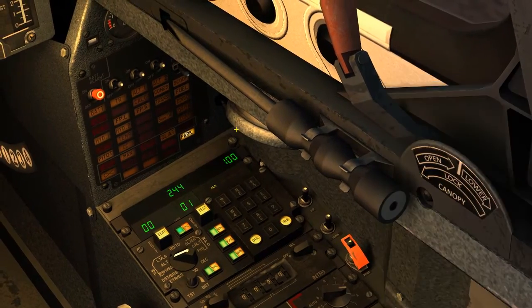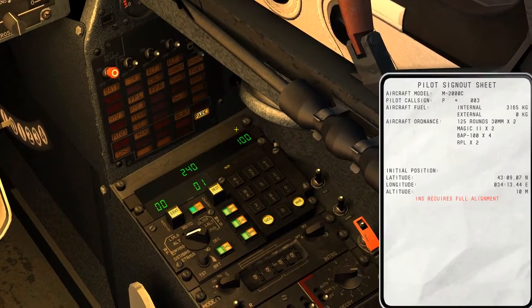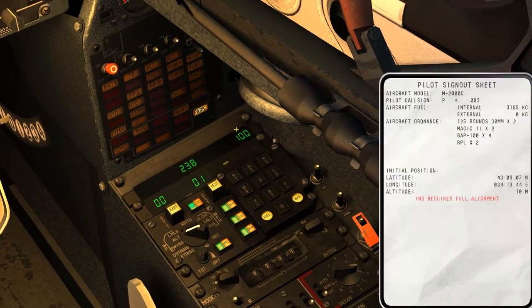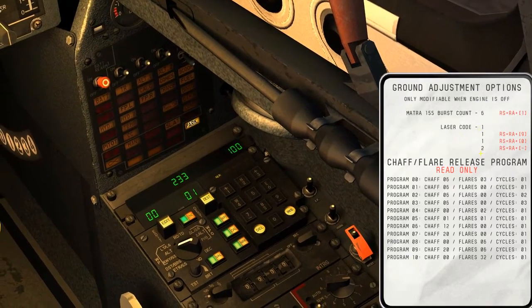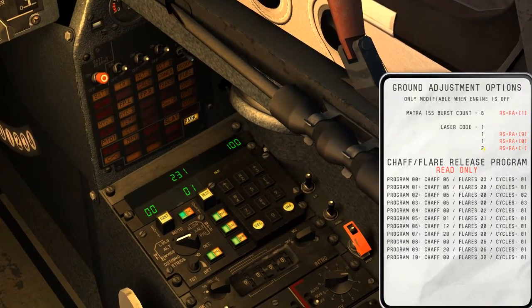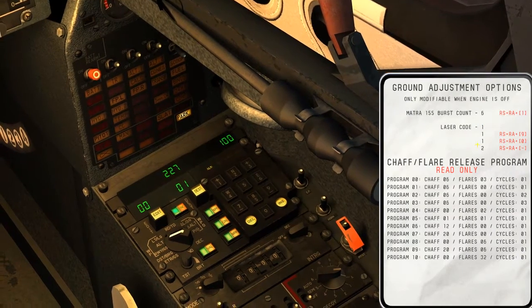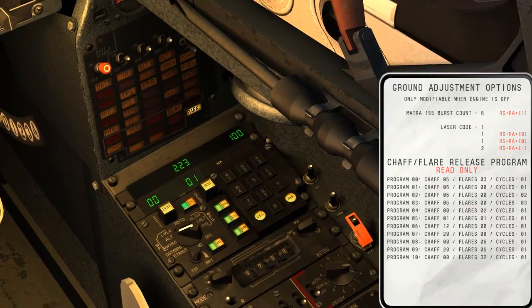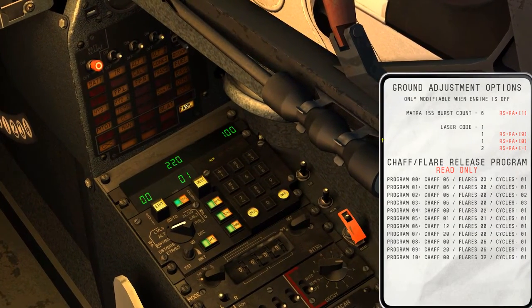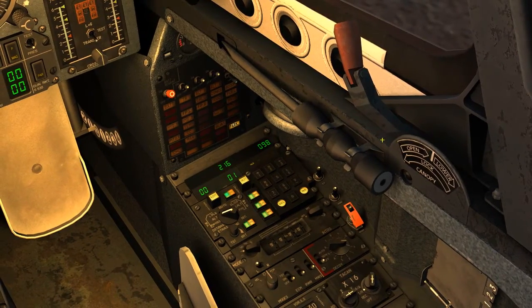The next thing I'm going to talk about is laser codes. I happen to know that my JTAC is going to be using laser code 1112. You can't change this number if the engine's running, so you really need to know this ahead of time. You could just go land somewhere, shut the engine down, and put the number in. It tells you what to push to change those numbers — it's pretty easy. I'm going to fast forward now until this alignment is done.